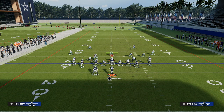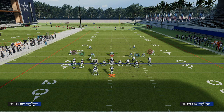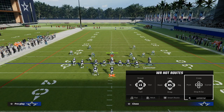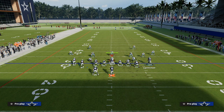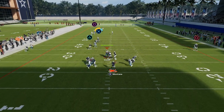For a more traditional stick concept, you really want to utilize a clear-out streak, a table route, and a hitch. You could do this at a flood too — clear-out streak, hitch, and a table route right there. On the backside, normally this guy would be a little more spaced out, so I'd recommend just a five-yard out and then a backside dig. Another thing you could do is a trail route, and then a streak or flat route would work really well as well.